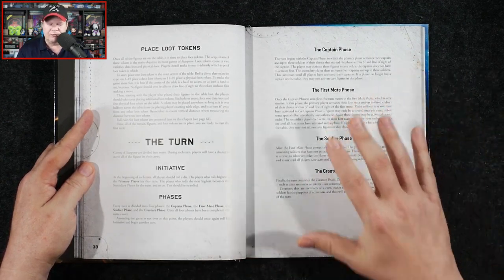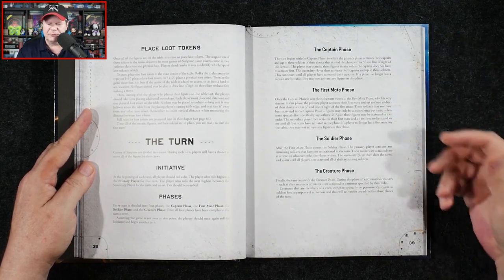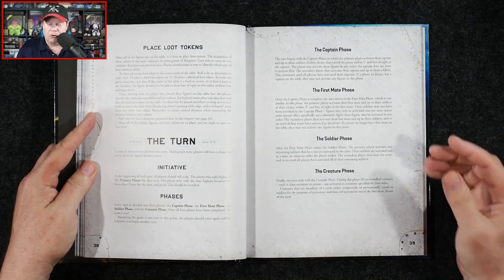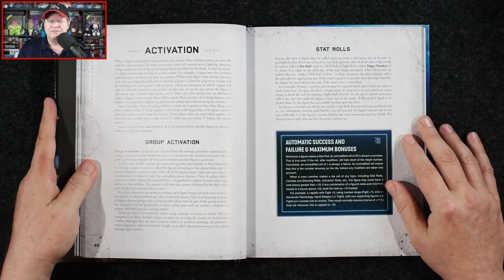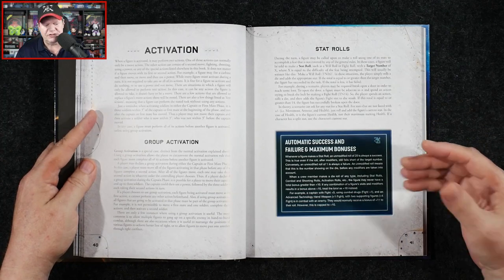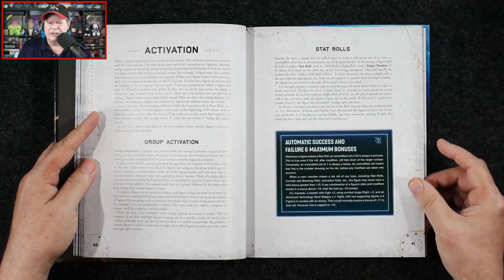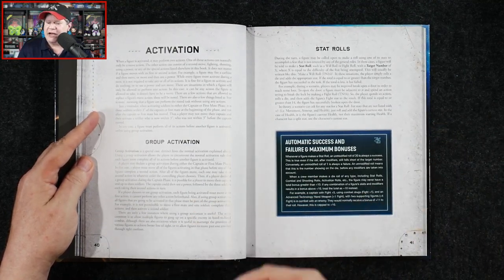We break down the turn into initiative — who's going to go first — and then four different phases: the captain phase, the first mate phase, the soldier phase, and then the creature phase. It's possible to have non-player creatures or monsters as part of the scenario. You activate your captain first, and the captain can also do a group activation, which activates soldiers nearby. You can take advantage of teaming up and ganging up on opponents, especially in melee combat.